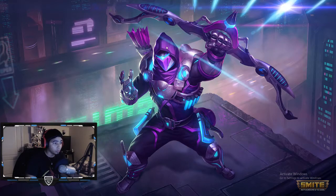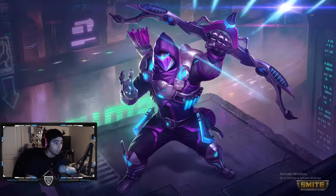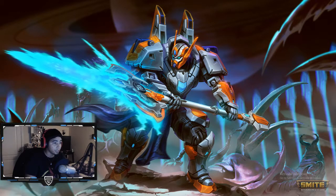Then we have the Ullr skin which is called Cutting Edge. For me, I personally like this skin. I might get it myself or I'll have a video soon up for you guys — just let me know in the comments below. Next up, we have the Odin skin. I love the high-tech robotic skins or anything high-tech. This is basically what I like.